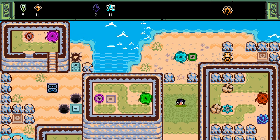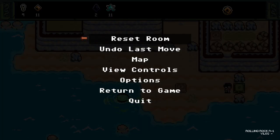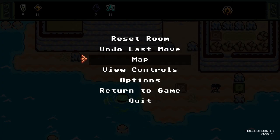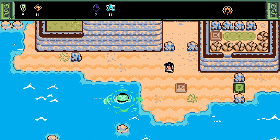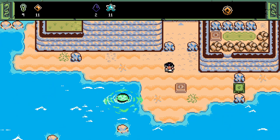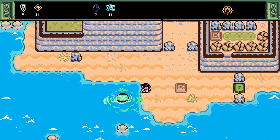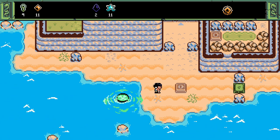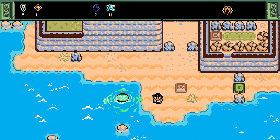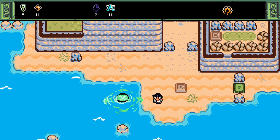I think we've gotten everything we can on the island for now because this green block is not unlocked yet. No map for this island - that's bizarre. So we will go on and we will do other things next time, probably explore a new island as a matter of fact. Because we've done everything we can do at the other end so far. We've got 11 stars. Let's take those 11 stars and let's go west from where we found the lady - that's what we're going to do next time. See you then.